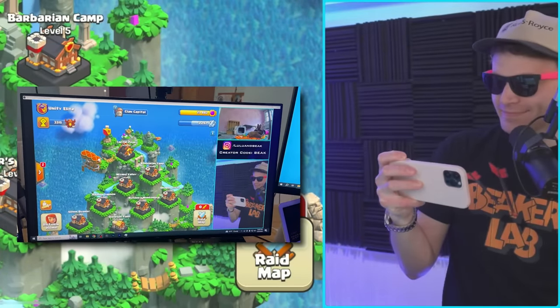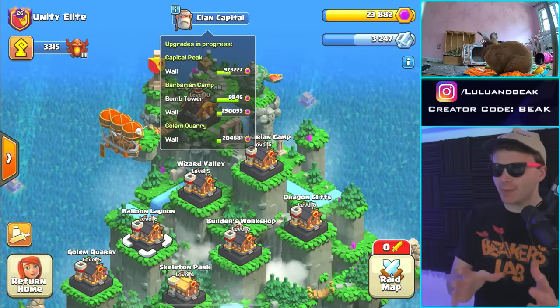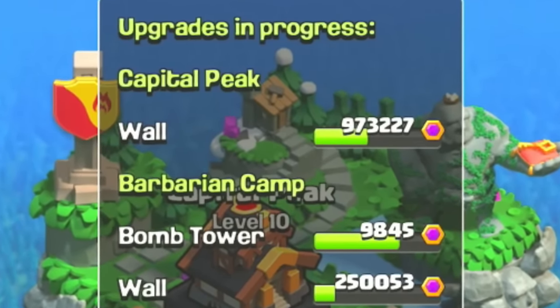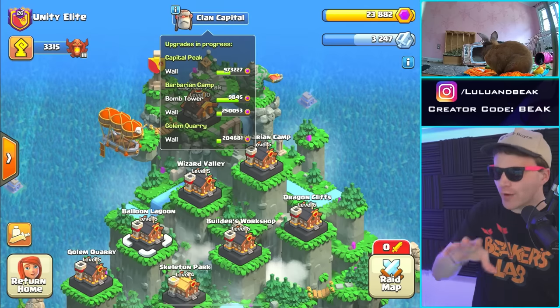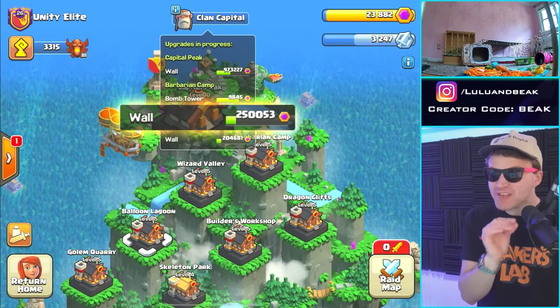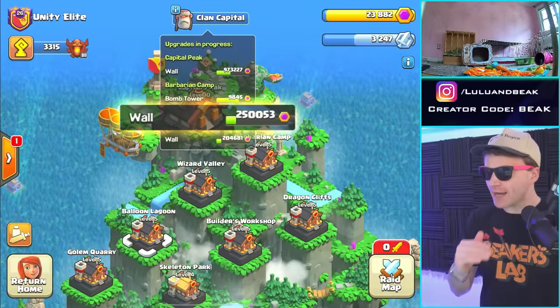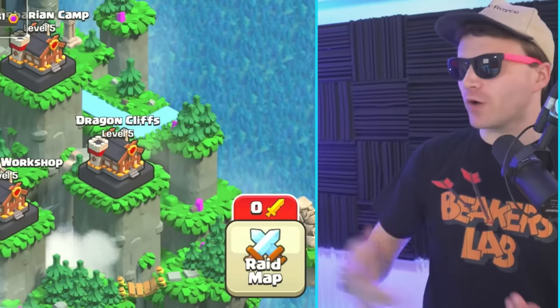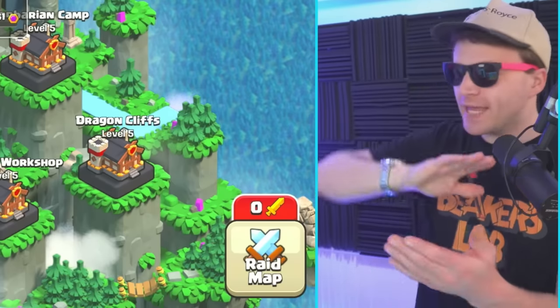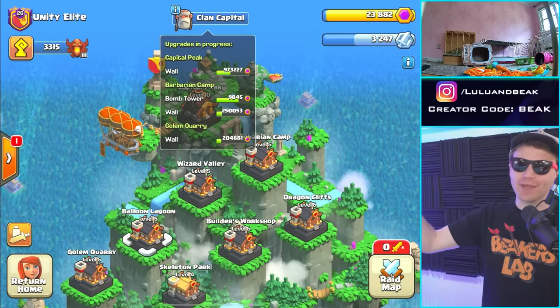Capital peak is 900k — let's just call it a million — and it's already almost half done. In the barb camp there's 250,000 left on that one, which is a lot, but 10 to 12 people could definitely do that all at once if we all hit the button at the same time.